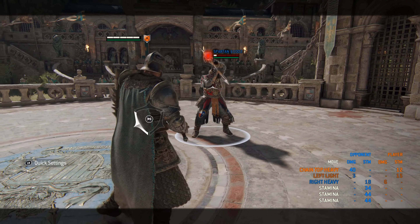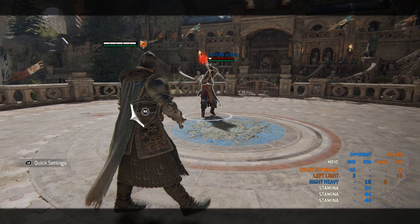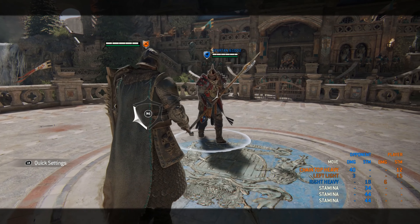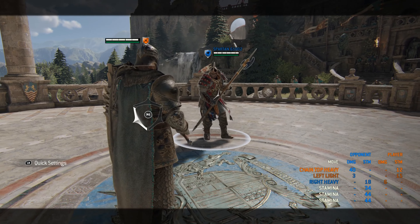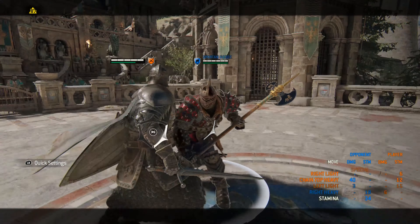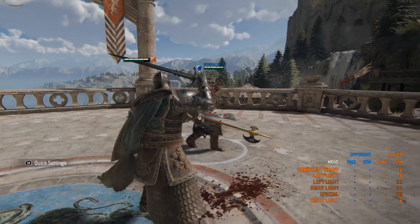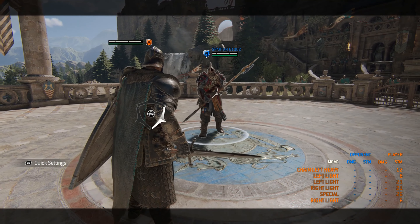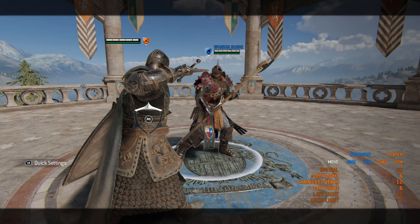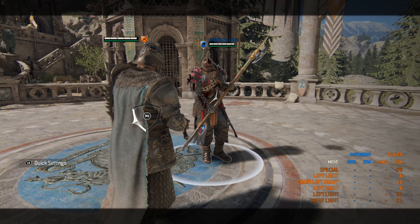Since the shield bash is dodgeable when you have stamina, it becomes a form of Shaolin mix-up — in the sense that you either eat a 500 millisecond bash and eat the 20 damage light after, or you eat the undodgeable. It's very similar to Shaolin's Qi stance mix-up. If they start dodging too much, you can just stop feinting — they'll eat the undodgeable. It's a very good mix-up. Many people are struggling to get used to the light into shield bash, so not many people are dodging it — which means they're going to eat the shield bash rather than the light into heavy.